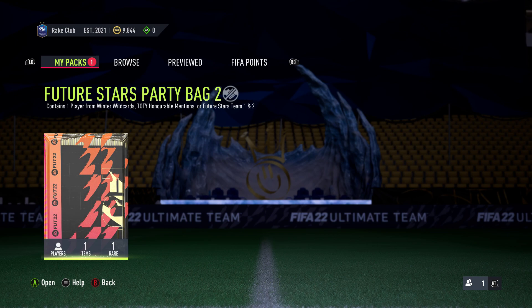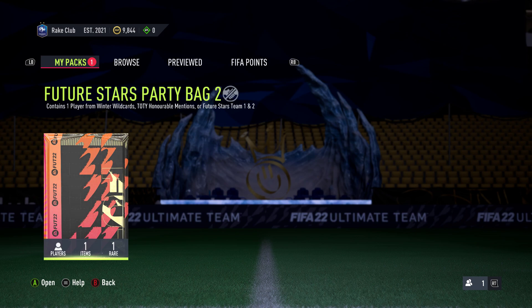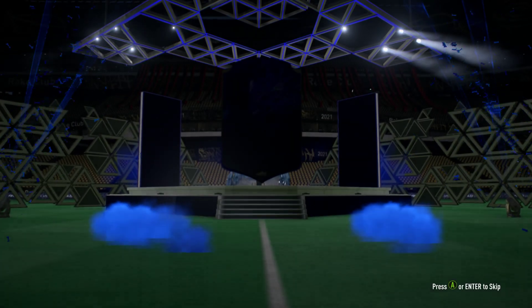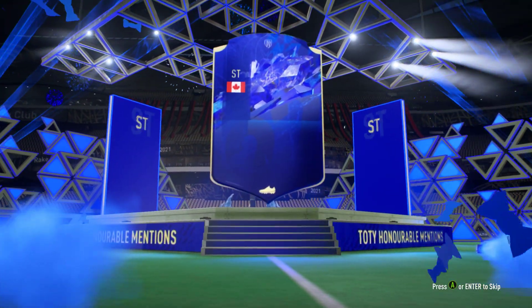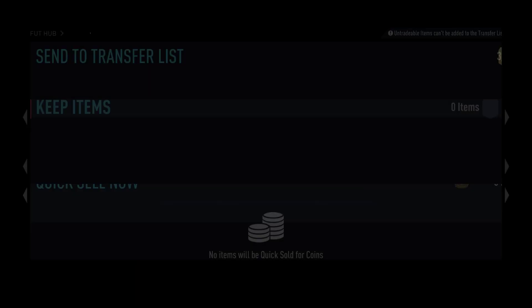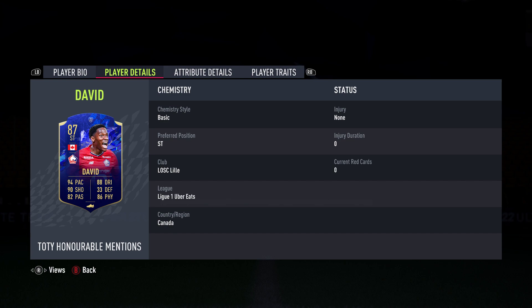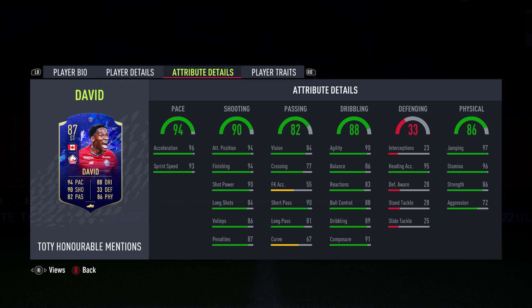Alright, time for the Future Stars party bag. Now you can get a Winter Wildcard, World Mansion, or a Winter Stars from Team 1 or 2 — and only the one thing. Oh! Jesus! I've heard from friends that he's really good. I have the Signature Signings version — I mean, the Winter Wildcard version — so this card is basically an upgrade.